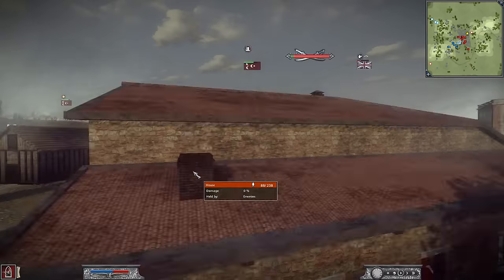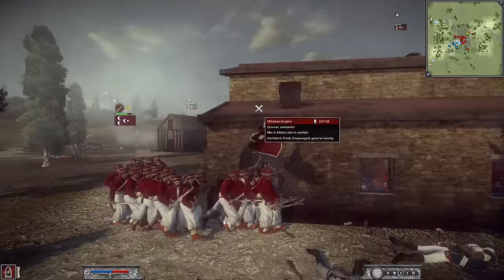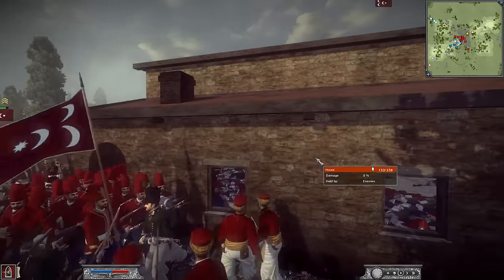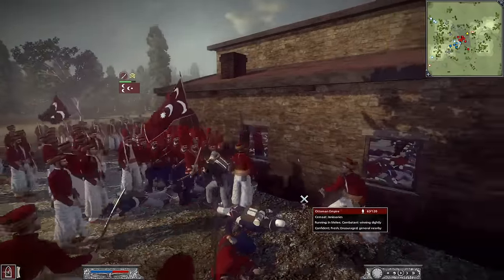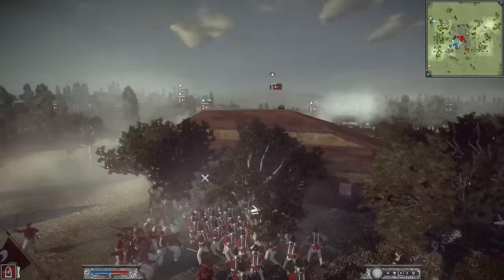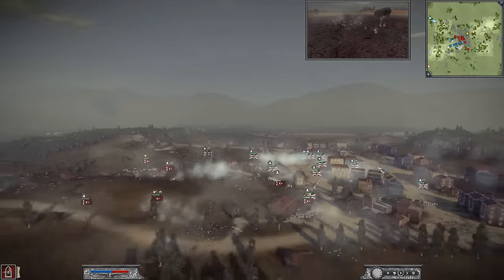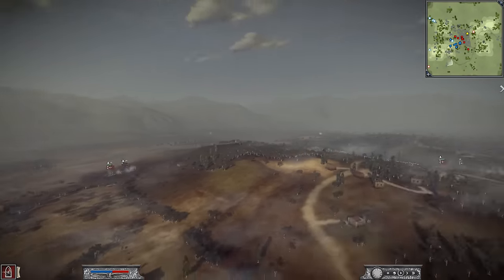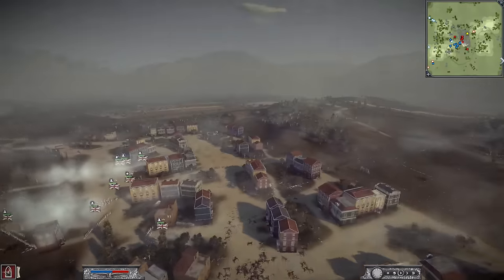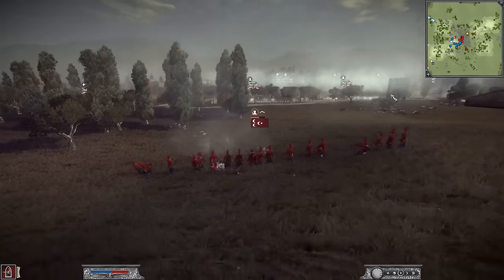Not a fun way to go whatsoever. But look at this — we've got some foot trying to counter these Janissaries. Very close game. You can see Deadly is now out of this game, but things are very even right now. It's pretty much come down to a 1v1 — the British victor on the right flank, and the Ottoman victor on the left flank from the point of view of Deadly's army.